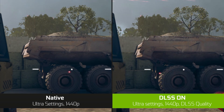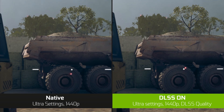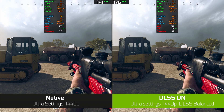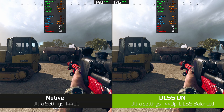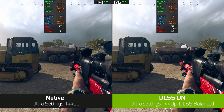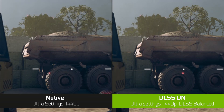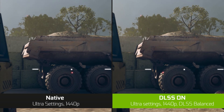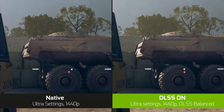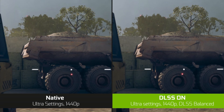Here are some comparisons between native and DLSS quality. You can clearly see quality is a little bit sharper. Now here is ultra versus native versus balanced. We're gonna get a close-up as well just to show you what it does. These are pretty similar but still DLSS looks a little bit sharper. There's just a little problem with DLSS and I'm gonna show you in a second.